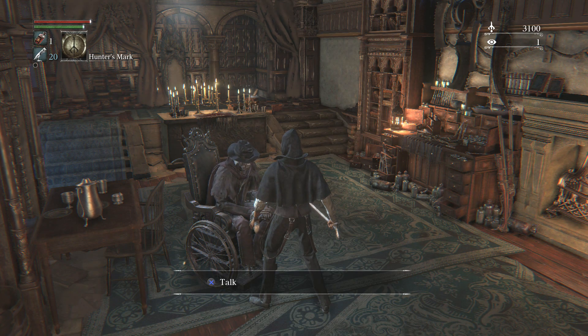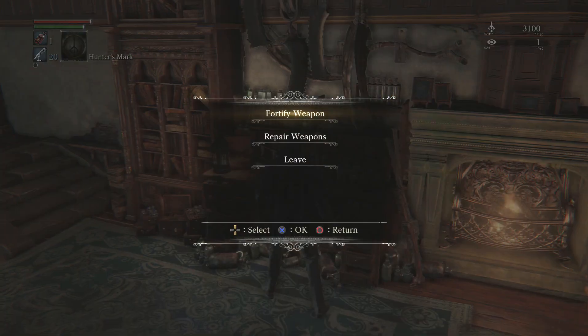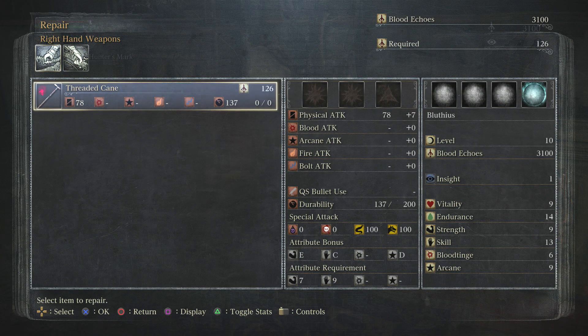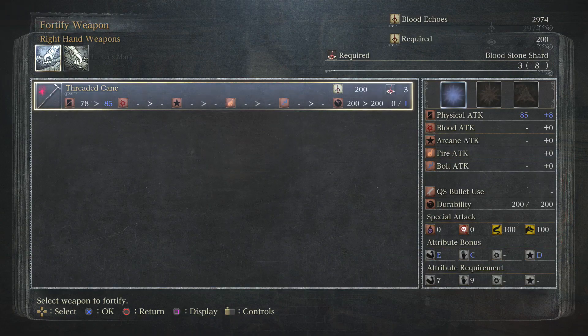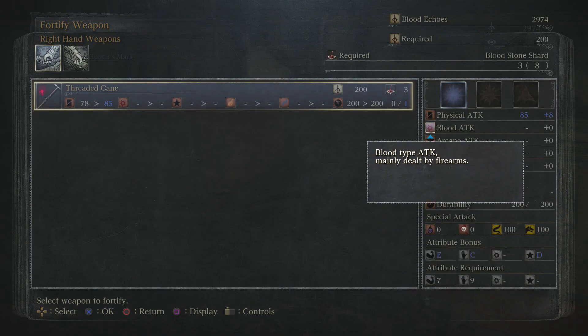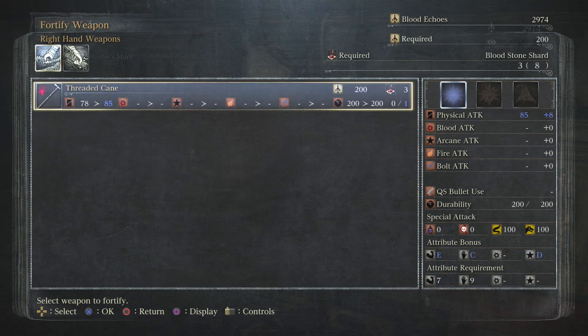That's about the creepiest way you could have said that. Let's see if I can actually fortify weapons and repair weapons — and it looks like I do need to repair this: 137 out of 200 durability. My gun doesn't need it. For fortify weapon, it says I require three bloodstone shards but I have eight, which is really good. It costs 200 blood echoes — not bad.